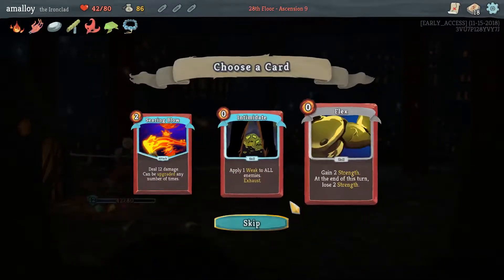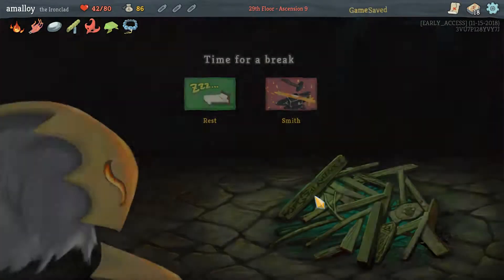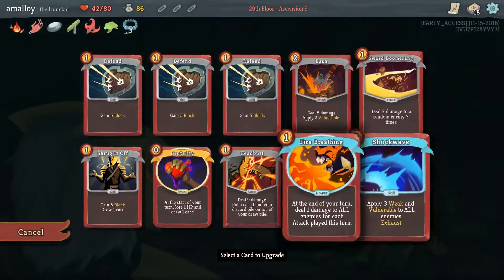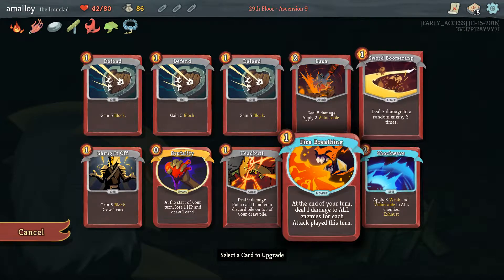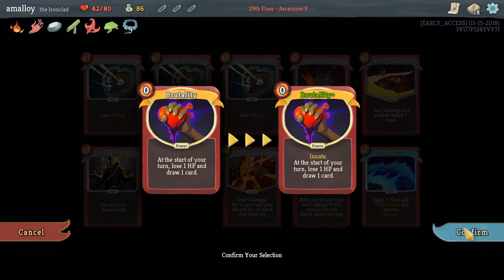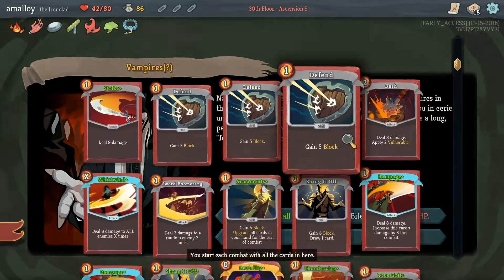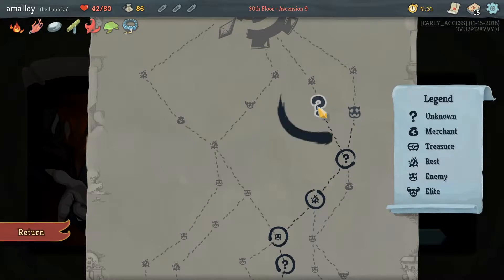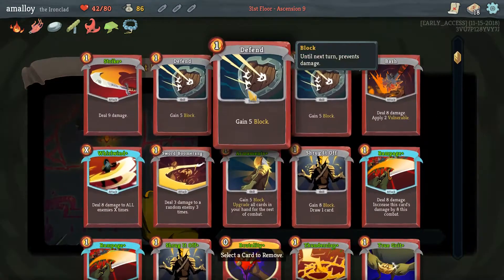I don't think I want any of these cards. We actually have more health than last time we were at a campfire, and the upcoming fights are guaranteed not to be combats, so why would you rest? Let's smith. Smith what, you might ask — good question, answer unclear. Another shrug? Shockwave? Headbutt? Brutality — maybe, drawing cards is pretty op. Remove all strikes? No thanks. Upgrade all strikes and defends? Also terrible. Let's just get rid of a defend.